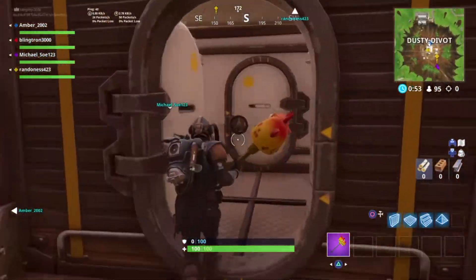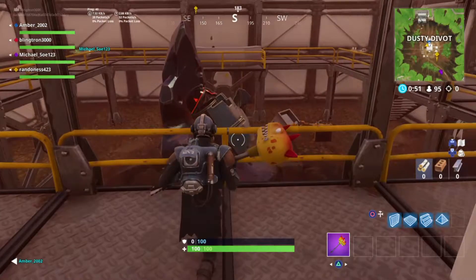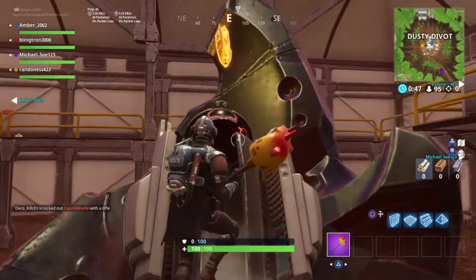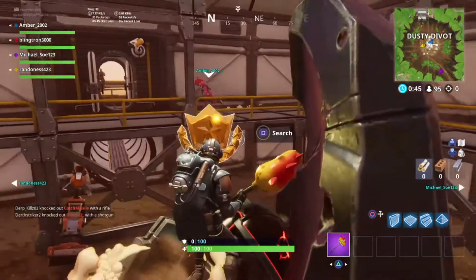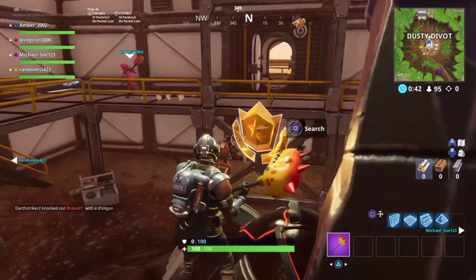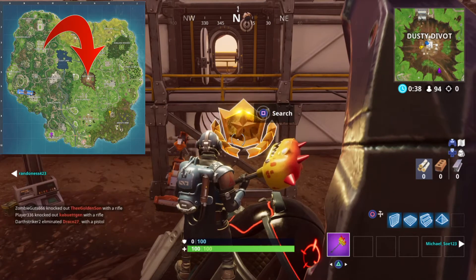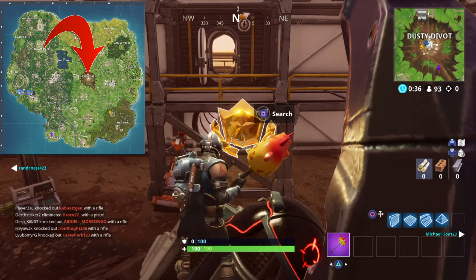Now remember, first in order to get this, you need to complete all of the Week 7 challenges before this will show up in the world for you. Once you've completed all of your weekly challenges for Week 7, simply head over to Dusty Depot, collect a star for yourself, and get your free Battle Pass tier.